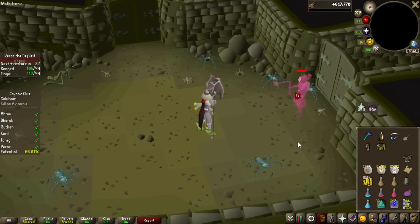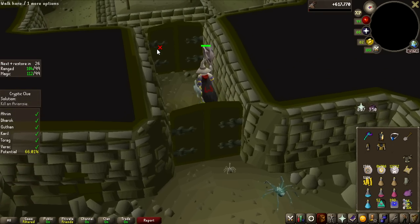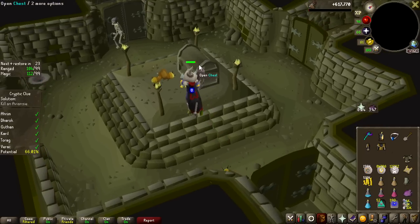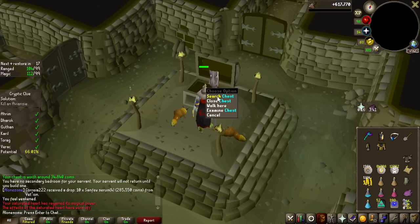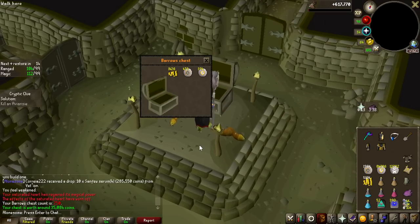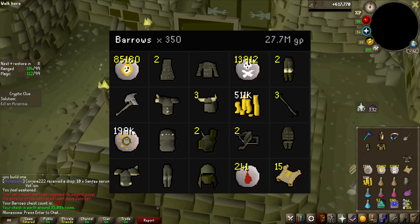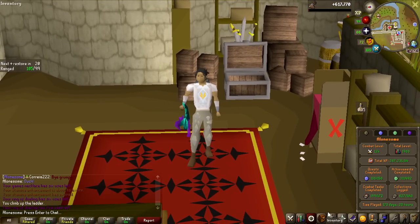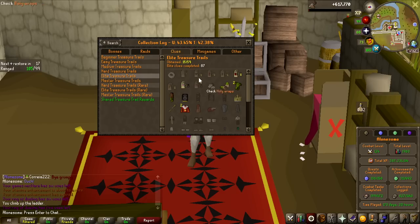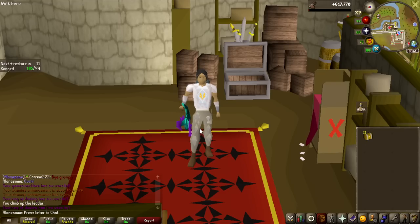The last brother, Verac, has been defeated. Running over to the chest — a 1 in 350 chance to win the challenge. The answer is absolutely nothing. We lost this challenge. This is all the loot from just the Barrows chests, and we still have 15 Elite Clue Scrolls to open — the biggest Elite Casket opening I've done in a very long time. With 15 out of 87 overall Elites, the chance of getting a Master Clue is 1 in 5, so on drop rate we should get 3 of them. All loot from the clue scrolls goes straight into the giveaway.